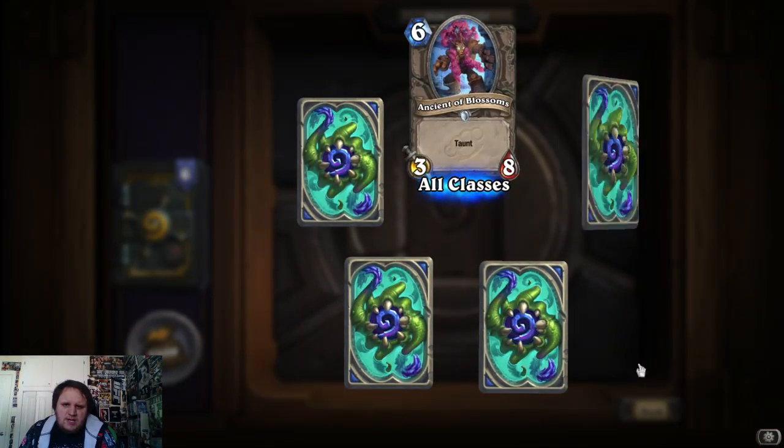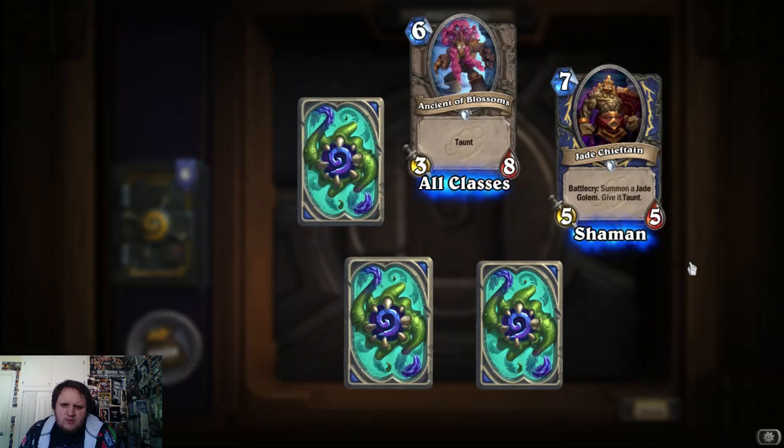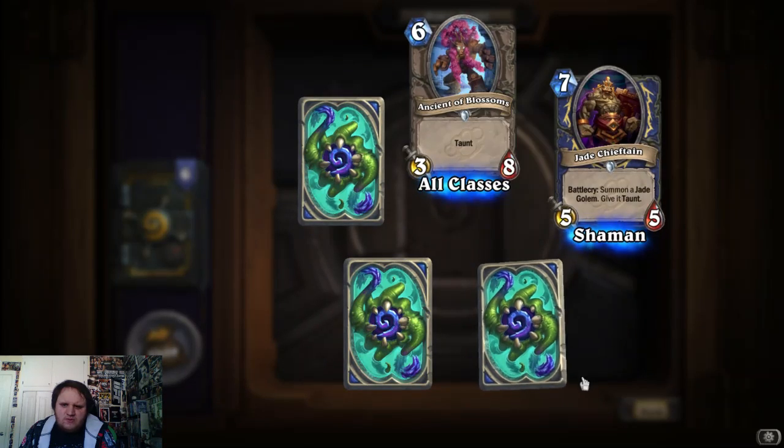Taunt, 3/8. Shaman, summon a jade golem and give it taunt. Pretty good.